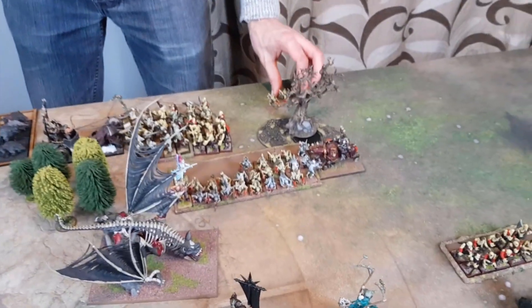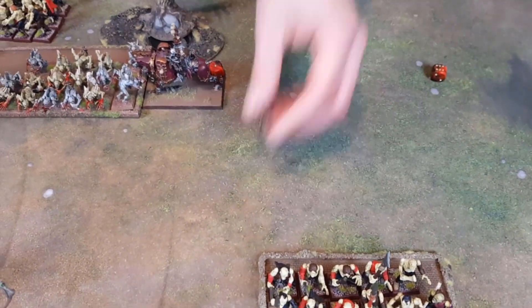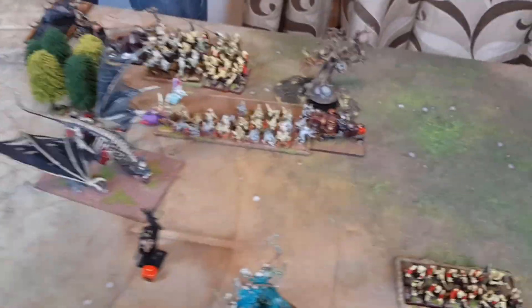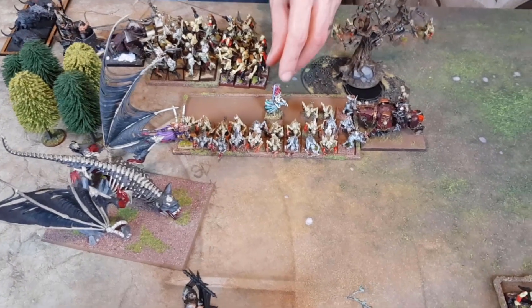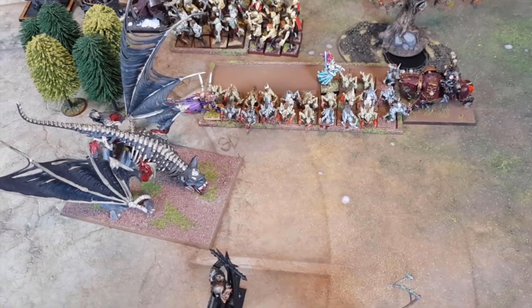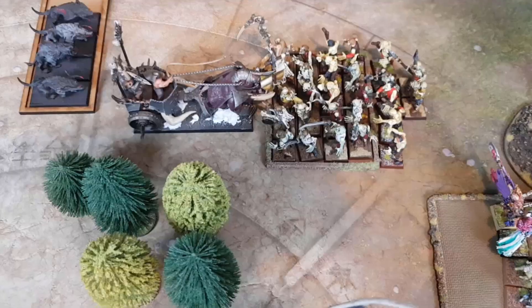Ghouls have a go at the Warriors — hitting on threes, strength five: three attacks back. Hex Wraiths attack the Sorcerer — strength five versus toughness four — all hit. Three wounds through. The Sorcerer valiantly swings his mundane sword and hits nothing. Three steed attacks from the Hex Wraiths — one wound. The Sorcerer loses combat and needs to take a break test. He fails, the BSB reroll — rolled an eight, he's off! Hex Wraiths pursue — rolling twelve, Sorcerer rolled five and five — he's not caught, but the BSB will be cut down.